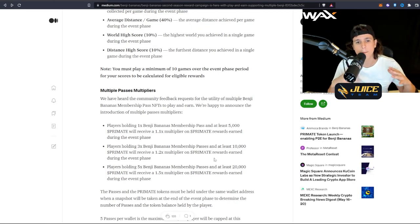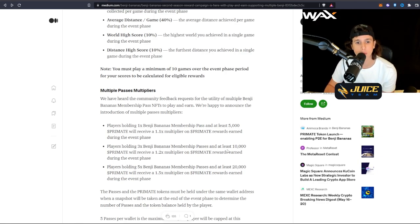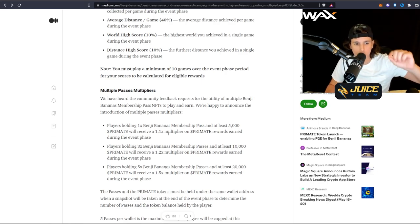Here's a breakdown of membership pass multipliers. If you hold one Benji Bananas membership pass and at least 5,000 PRIMATE in your wallet, you get a 1.1x multiplier on PRIMATE rewards. Holding three passes and at least 10,000 PRIMATE gives a 1.2x multiplier. Holding five passes and at least 20,000 PRIMATE gives a 1.5x multiplier. Personally, I only have one membership pass and no PRIMATE tokens, and I'm going to leave it like that for now.